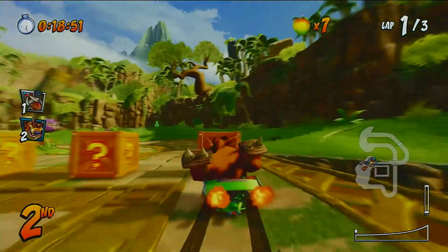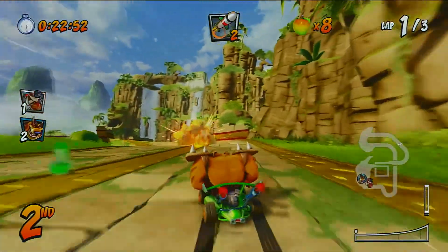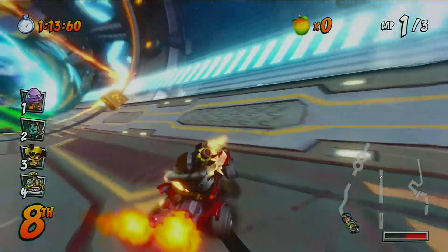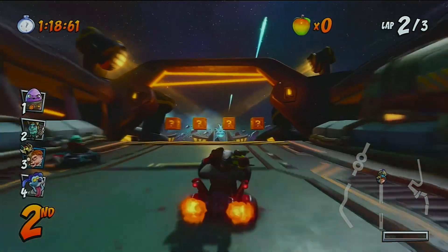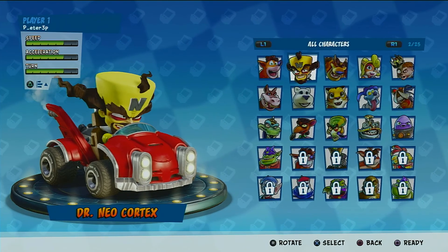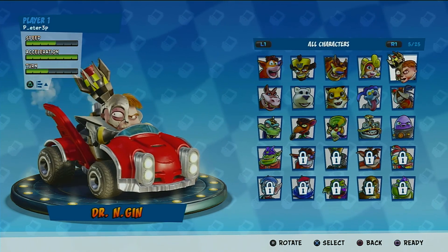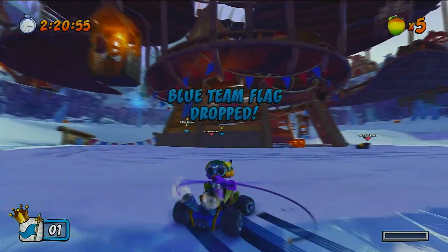There are 18 remade tracks, but Nitro Fueled then manages to knock it up a gear by bringing in an extra 13 tracks from the Nitro Kart game. In particular, the Hyper Speedway is a fun map that has you traversing various portals, though this track has actually been shortened from the original. There are 10 playable characters from Nitro Kart and 16 from the original Crash Team Racing, and it's brilliant actually getting to play as the villainous Nitrous Oxide this time.